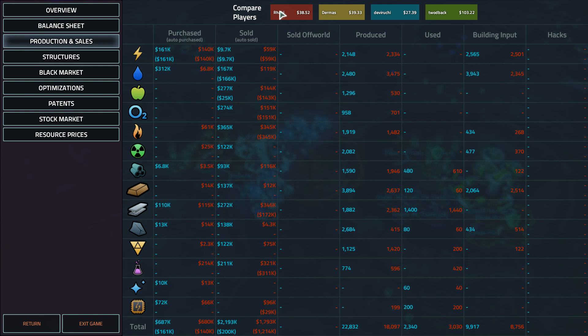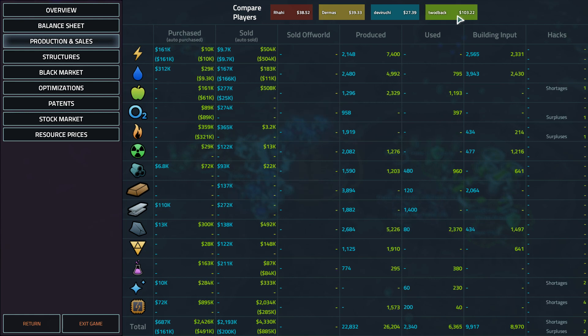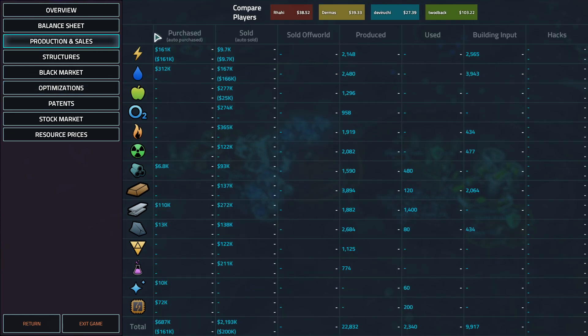Toodback auto-purchased 321,000 in fuel — that's why he didn't make more money in power, a significant amount. We had some optimizations — Toodback kind of just stopped optimizing at some point. It was an okay bet because Rahi only had 14 optimizations so he's only lagging by six. His optimizations were in areas that he made a lot of money in, at least on the electronics.